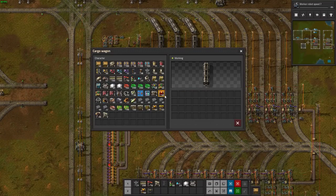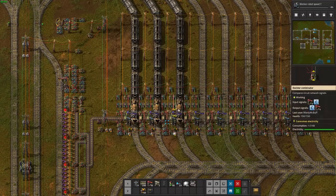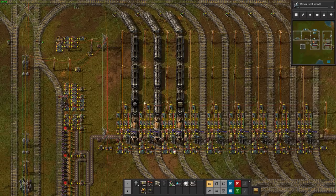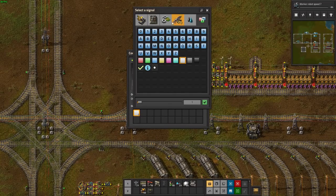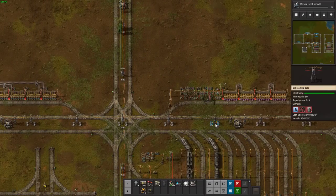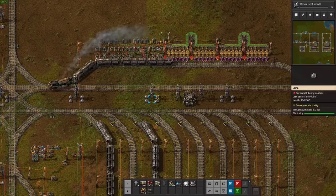I'm going to fill two of these trains with some other resource - keep in mind all three of these trains are the exact same, they all have the same schedule. I'm just filling them with another resource so you can see it's not going to dispatch a train that's got something else in it. So this middle train is going to be the only one it dispatches once I set this to request green circuits. And there we go - pretty simple.